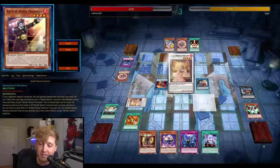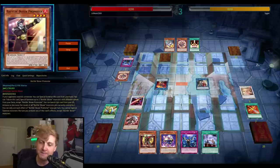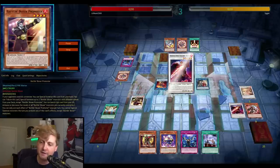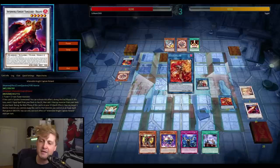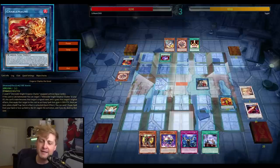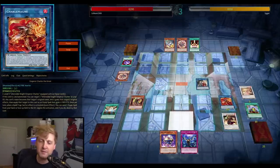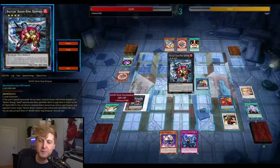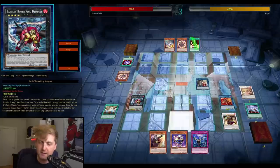Phoenix Blade is not allowed in the OCG but we have it in the TCG, and I still think you need to use it. The small Infernoble one-copy package includes one of the new level 4s that can equip itself, and because of the field spell you can special summon it. It can also reborn itself when banished. You can use it for any Battling Boxer Xyz, so it's fantastic. Go for damage and game.